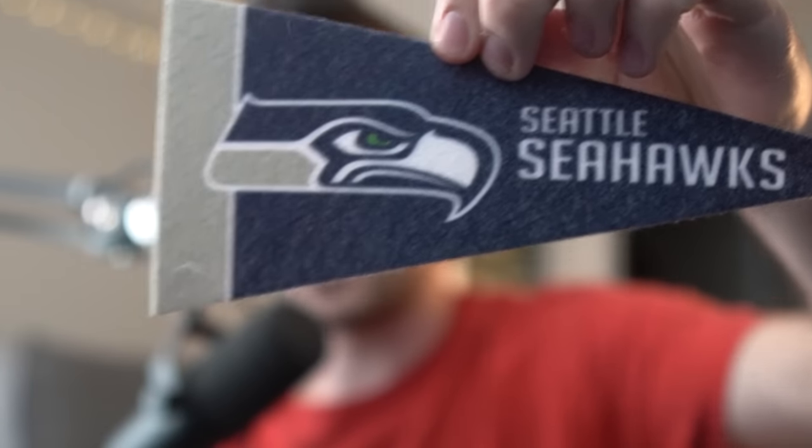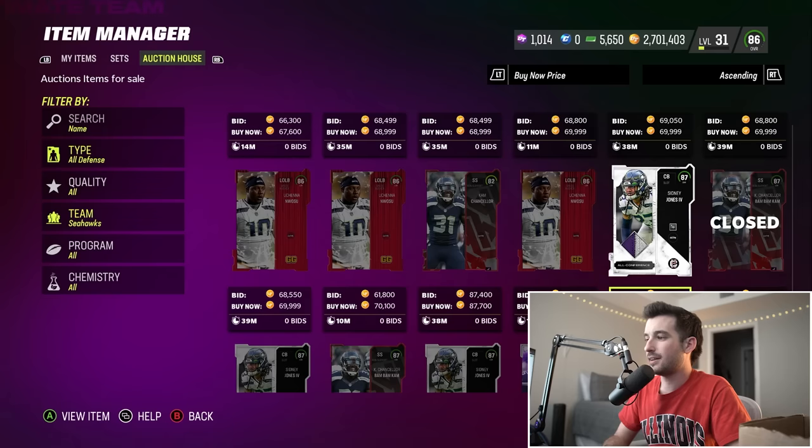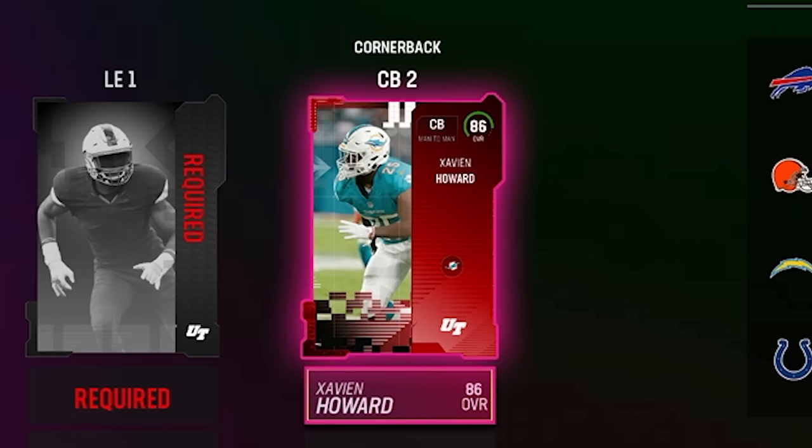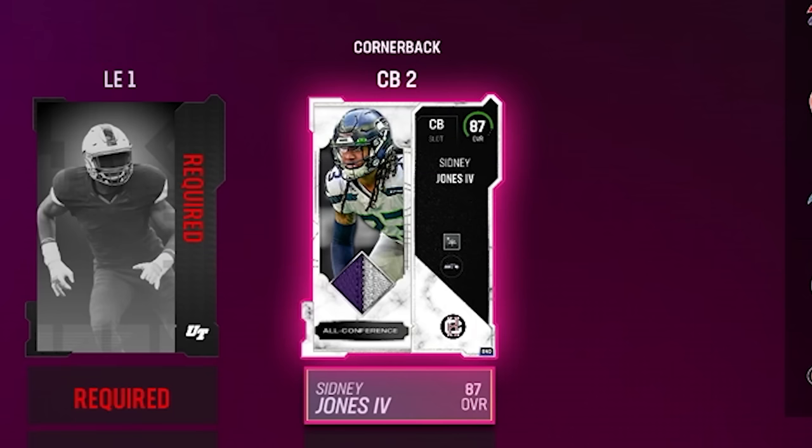Defensively, I don't even know who we want — maybe like the Buccaneers would be good. But it's not the Buccaneers, instead it's the Seattle Seahawks, which is one of those teams where I don't think they have many good options. They've also got this guy by the name of Sydney Jones — this 87 overall card plays like a beast. We're gonna go ahead and pick him up.